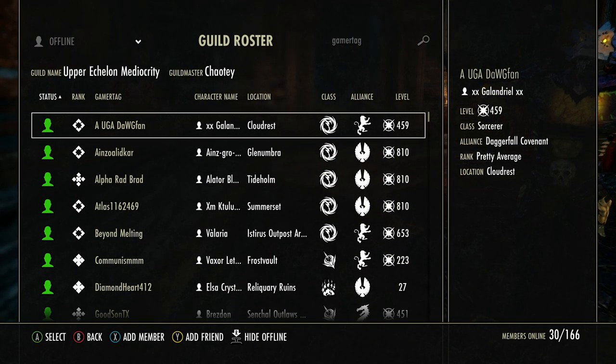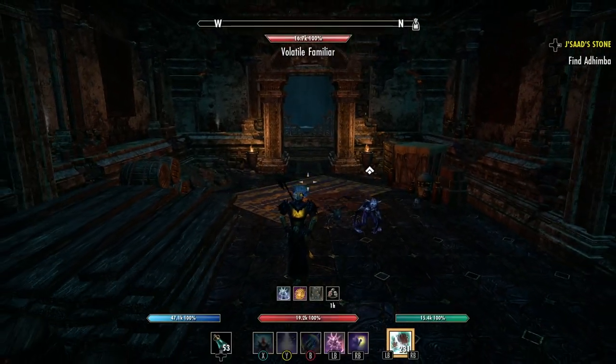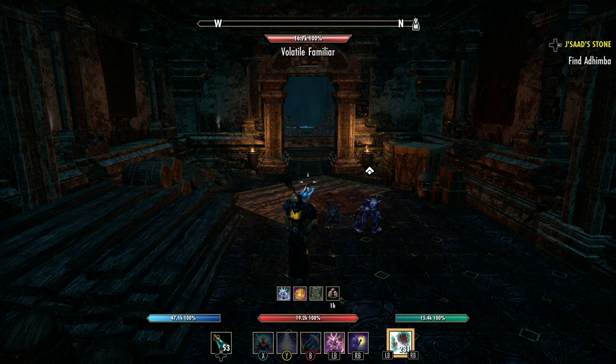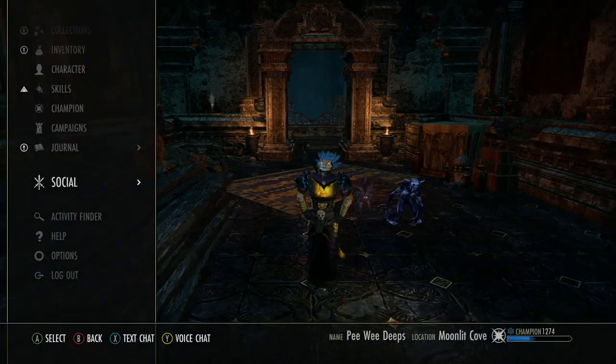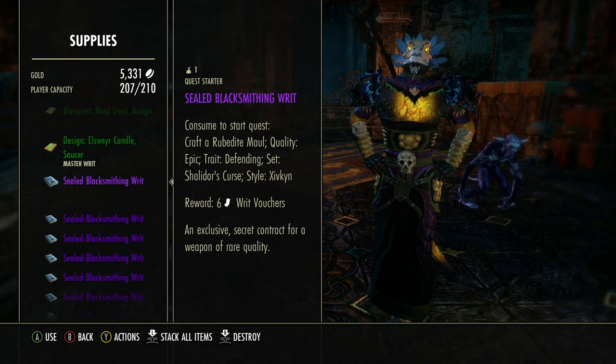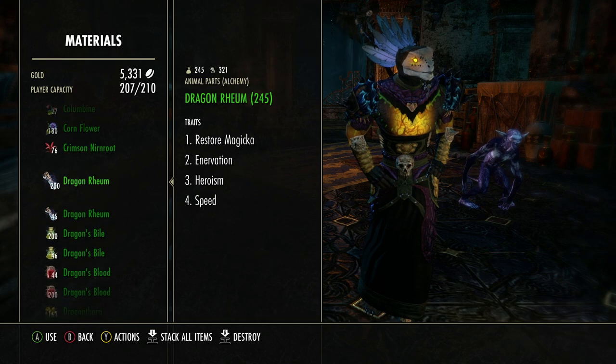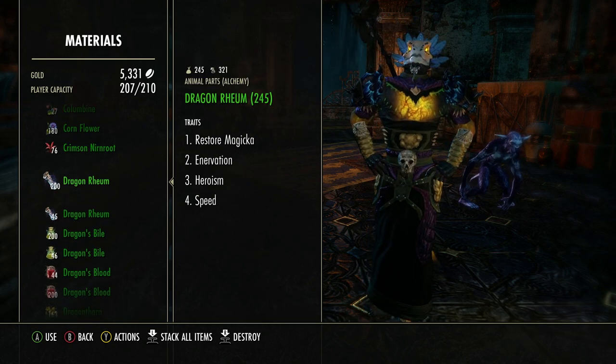We have 30 people online with 166 members, one member pending. We're running around, and today we're doing Southern Elsweyr to try to get everybody's 30 quests for the Dragon Guards. I've made videos on that before — the stuff you get out of the reward box is amazing: Dragon Blood, Dragon Bile.